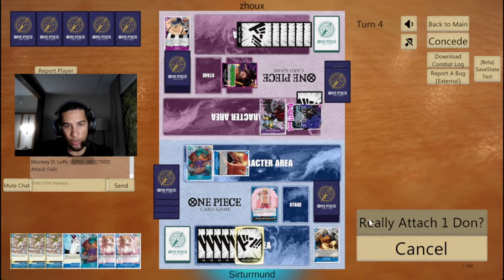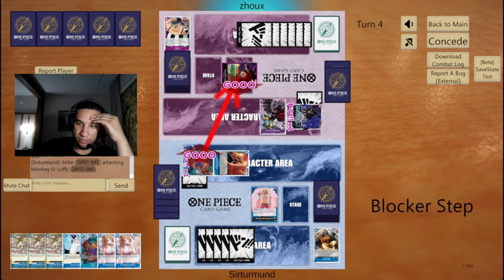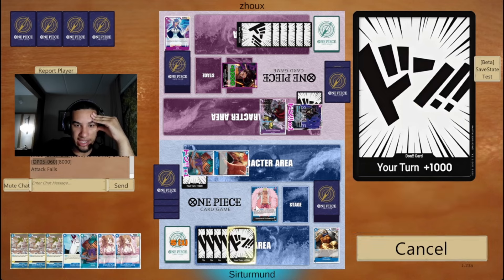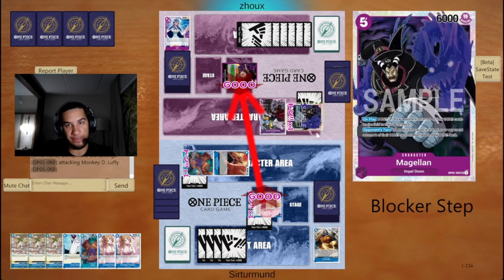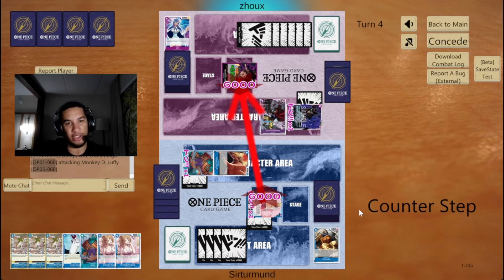Yeah, I think we just continue going wide and attacking. See what happens. They gave me another card — they started giving me the 2K counters now. That means that they have less and less cards to counter with, and they don't want to go down to one. So they gave me a Queen, they gave me a 2K counter, and they're going to have to give me another 2K counter here.